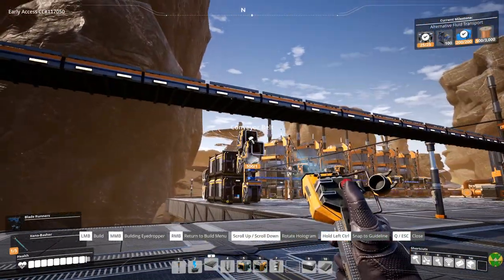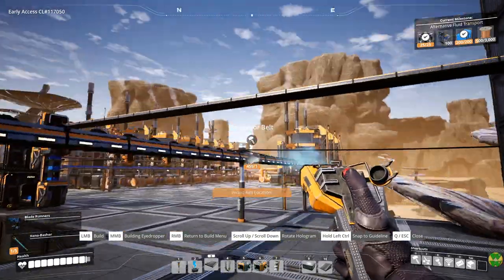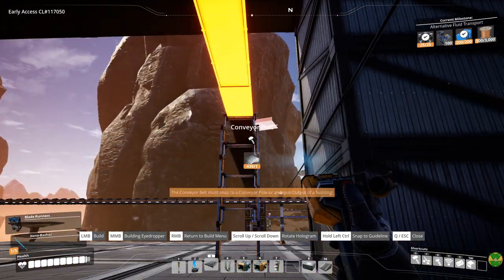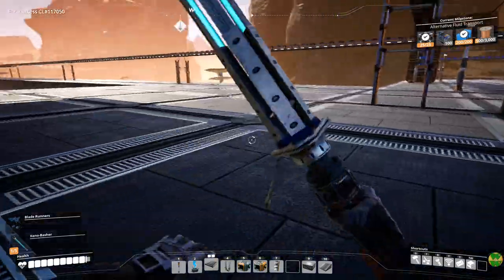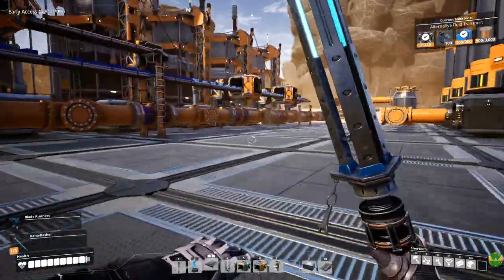Top level goes to there. Those are both very straight — good, good, good. This one goes here and this one goes here. While I'm down here before I move on, I need to check and see how much plastic we're making.